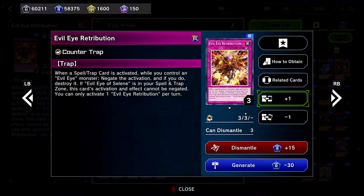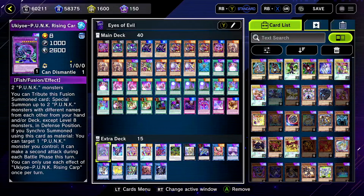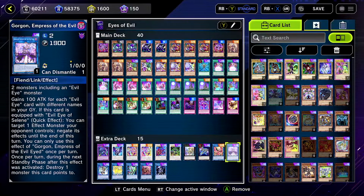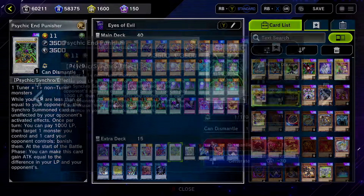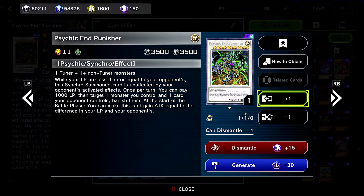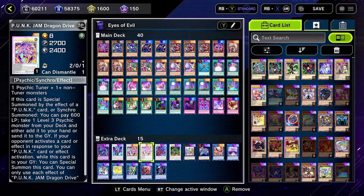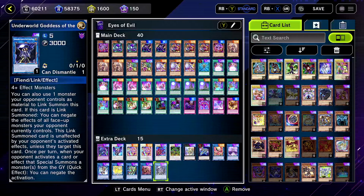This one protects your Evil Eyes. As for the extra deck, the only important ones are the Evil Eye link monsters — Xerzeal and Gorgon. Then Psychic End Punisher for the end of the Punk board, the Amazing Dragon for the other Punk stuff, Jam Dragon, and that's pretty much it. The others are just filler.